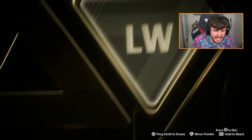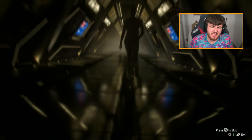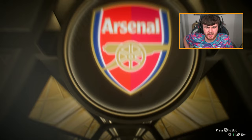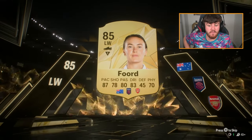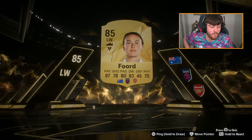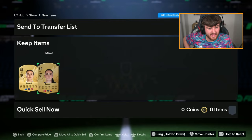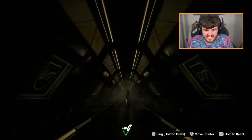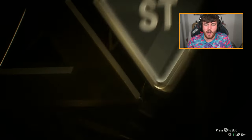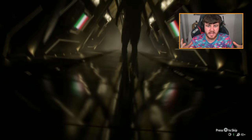We've got 10 more 80 plus combo packs for John. Who's he got here? It's an 84 or 85 rated — that's Ford, is it? Okay, 85 rated. Not bad, we'll take 85 rated. Caitlin Ford — that is solid. And an 84 Engen. That is a good pack to be fair. So we've got 10 of these for John, takes us up to 26. I'm trying to keep a mental note of how many we've opened versus how many walkouts we're getting.